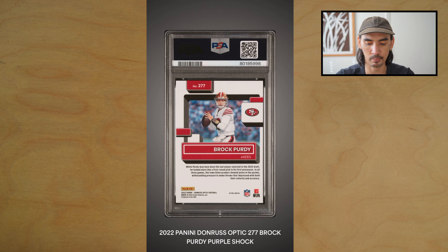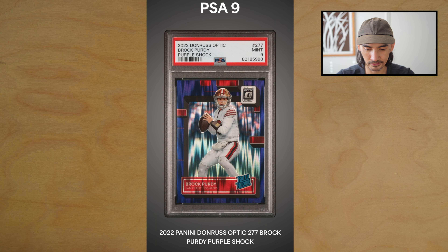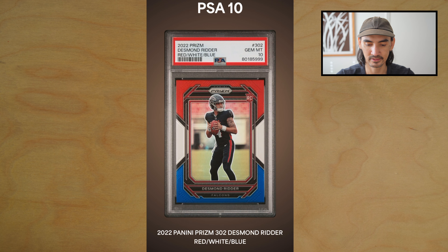Next is a purple shock Brock Purdy Optic rookie card — shocks are usually pretty tough to gem — PSA 9. Centering is perfect, but they just don't like giving 10s to the shock parallels for some reason. Next card, a Desmond Ritter red white and blue — boom, got the PSA 10, very nice!